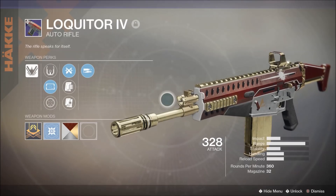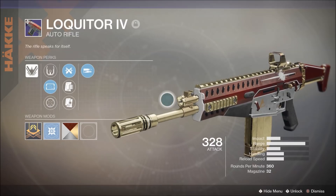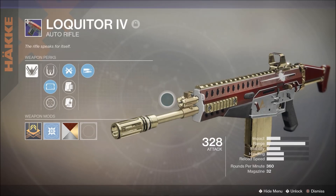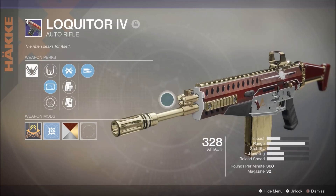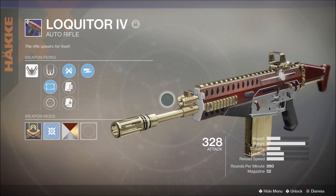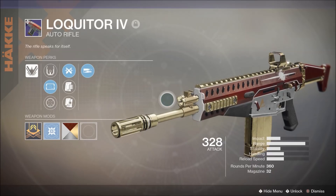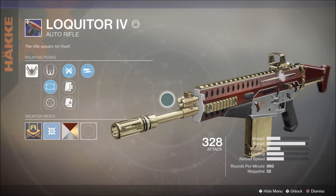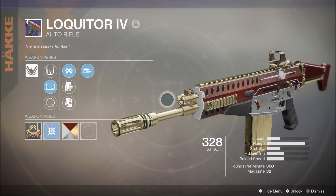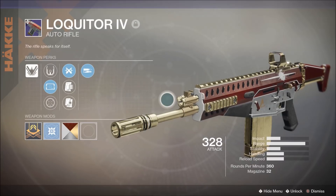So the Lokitor 4 is okay. I like high-impact auto rifles, but the fact that this one lacks stability — even though it hits hard at range — makes it really hard to stay on target, especially if somebody's shooting at you. It's not going to replace something like a Uriel's Gift if you want to run auto rifle plus something else. Getting hit with high-caliber rounds just throws this thing all over the place. Those are my initial impressions, but I want to play more — I'm jumping into some Quick Play with the Lokitor 4 from New Monarchy.